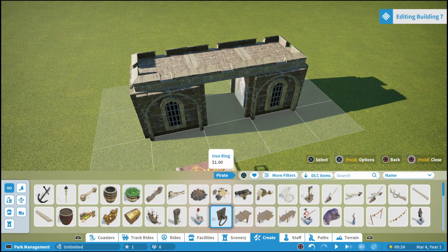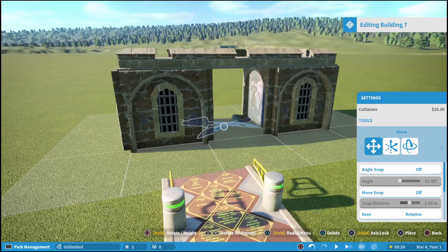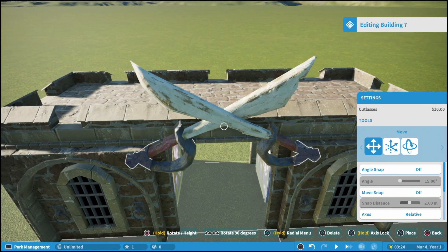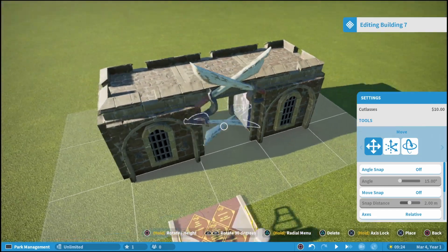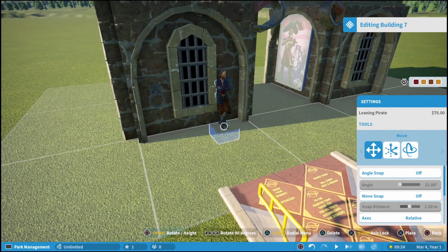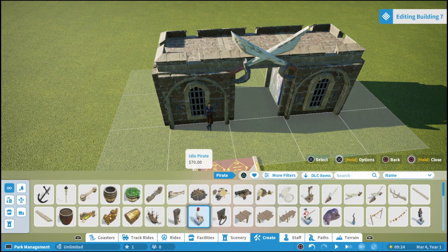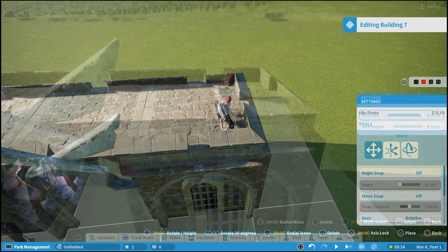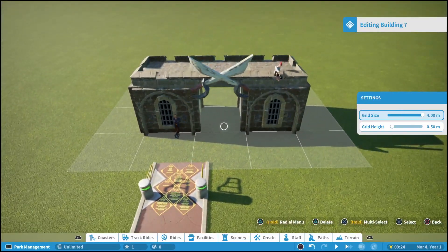We're going back to our scenery tab — still filtered on the pirate theme — and let's get some of these cutlasses, maybe put one right at the top here. You could use the advanced move tool for fine-tuned placement, but I think overall that's a pretty good spot for that. Maybe we have a little animatronic pirate guy who's chilling on the outside, kind of leaning up against the wall — maybe he's greeting guests as they walk in. You could also do another one — this little pirate guy who's sitting down, maybe put him on the roof just kind of chilling up there.